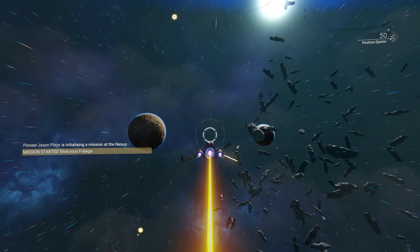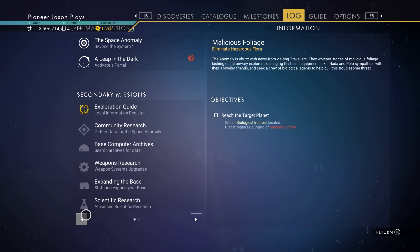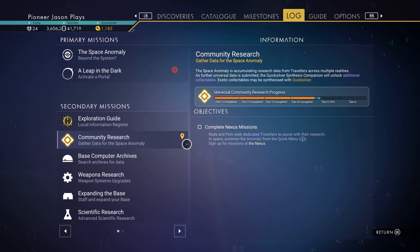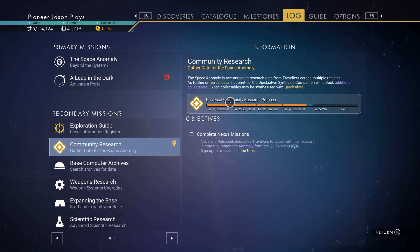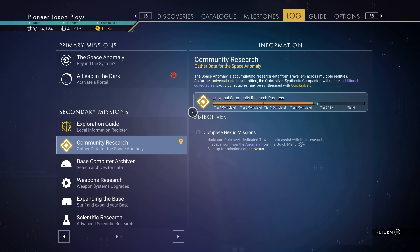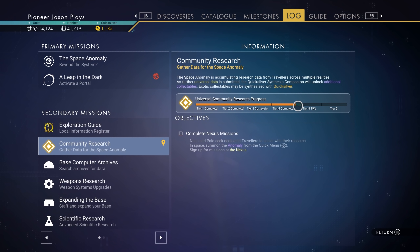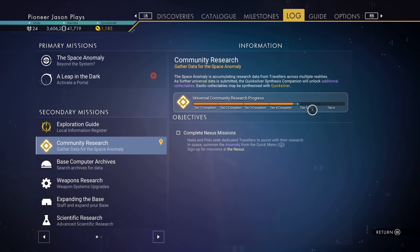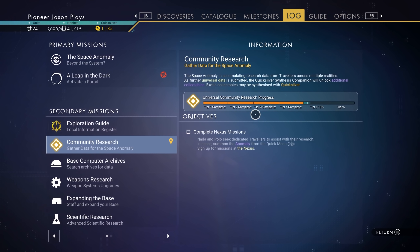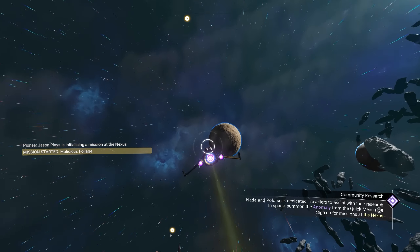If you didn't know, every week we have unlocks, so let's do this real fast. If you go to your pause menu, you should have one called Community Research right here. For this research, we have six different tiers, which is a lot of tiers, and these are for different rewards in the Quicksilver shop. We are done with tier 4 and we just started tier 5. We're at 19% on tier 5, and once this is fully completed, they will give us new rewards. It definitely pays off to do those weekend events.